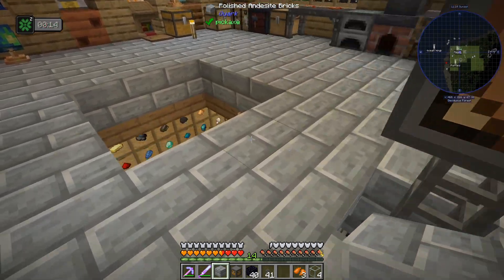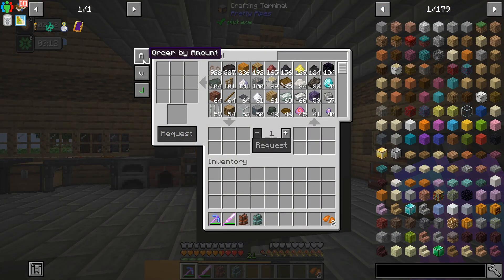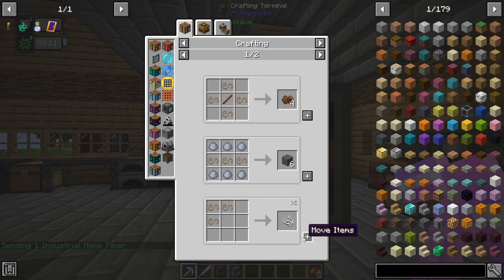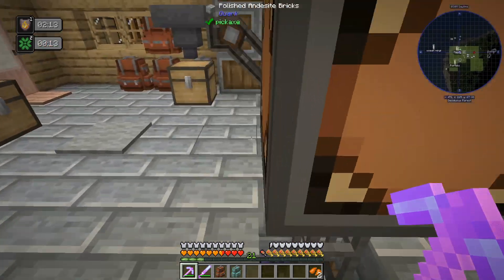I'll just put a bunch of stuff in these chests — this is pretty sweet. You can order by name, by mod, or by amount. Amount is generally what I like to see things as. Unfortunately you can't hover over and do the usage lookup. Once we get this working we can request items, and the stack size request works over here too. That's pretty neat — a little bit annoying to use, but neat.